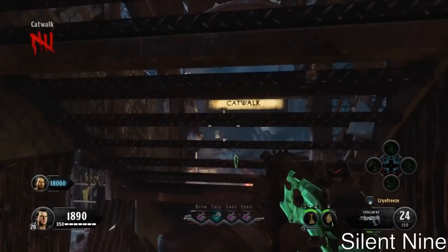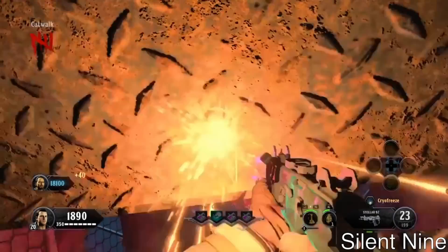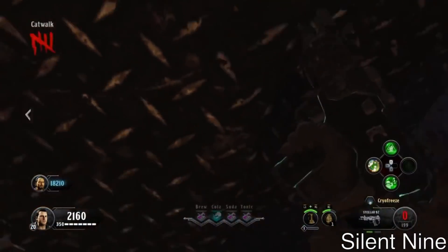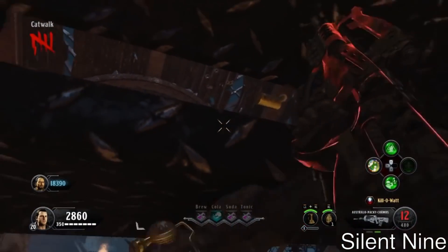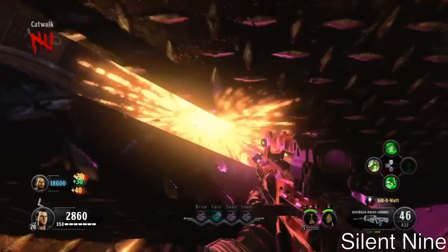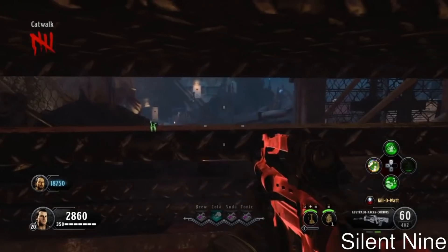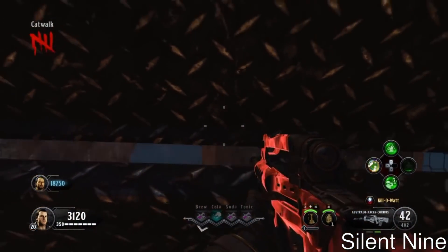I'll be showing you guys where the other player can stand to make all the zombies go for the person underneath the catwalk. If you want to get more players outside the map, the person under the catwalk can't simply go down himself and teleport — you'll just spawn back on top of the catwalk. You'll have to have another player go down and then teleport from that player. Also make sure nobody is blocking the teleport spot under the catwalk, or it will not work.